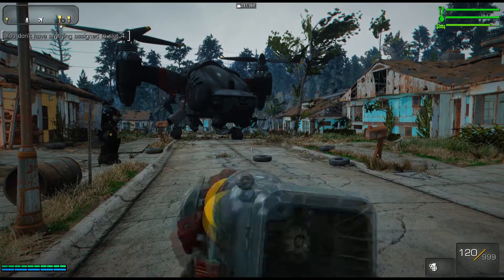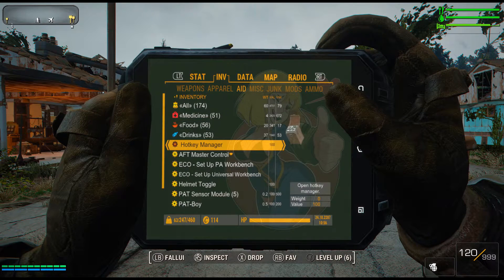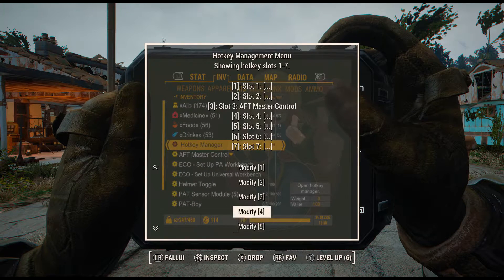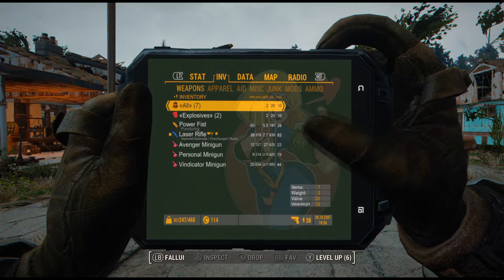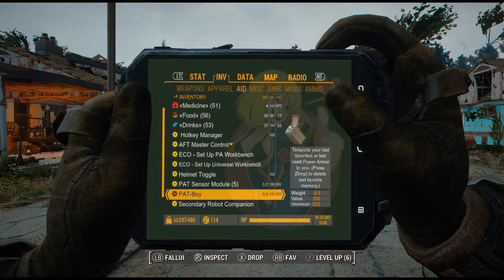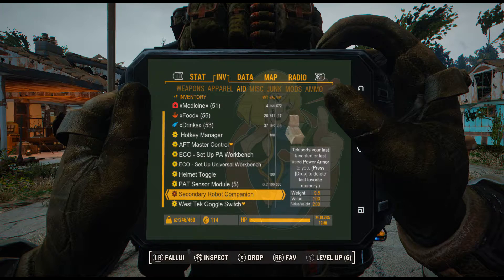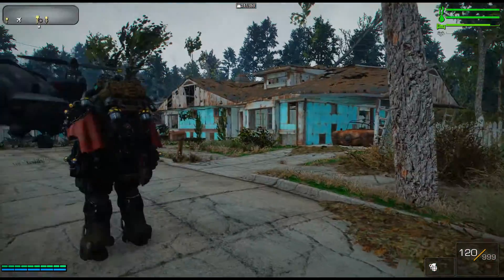After you figure out which hotkey you want to use — for example, I want to use hotkey slot four to assign my Pip-Boy to — just go to the Hotkey Manager, scroll down to the slot you want, select 'Modify Slot Four,' and set an assignment. Then go and equip the item you want to assign. I'm going to pick the Pip-Boy — hotkey saved. Note: if you assign a Stealth Boy to a hotkey, it will actually use that Stealth Boy one time in order to assign it.